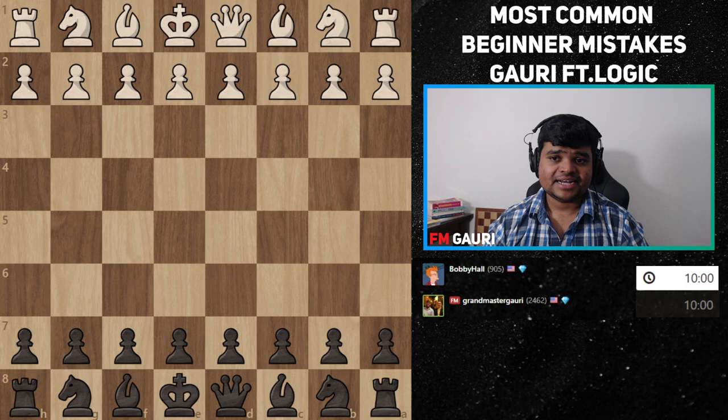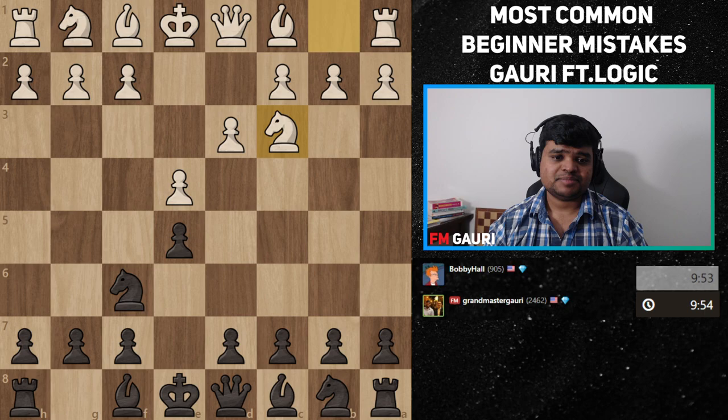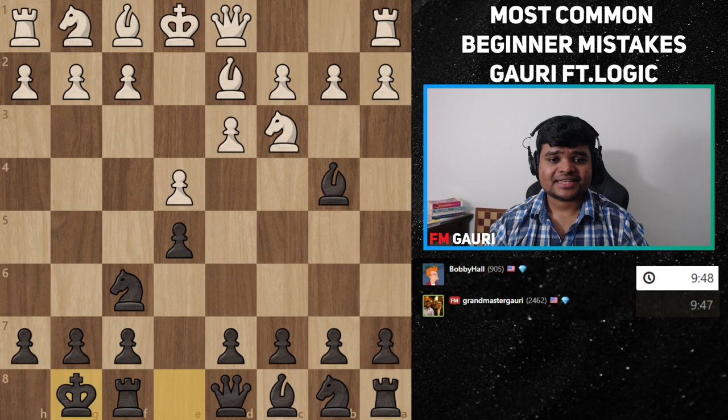In the first game I was playing black, Logic was playing white. He started with e4, e5, d3, knight f6, knight c3, bishop b4. So far Logic's playing pretty logical chess — controlling the center, developing his knight, and castling.